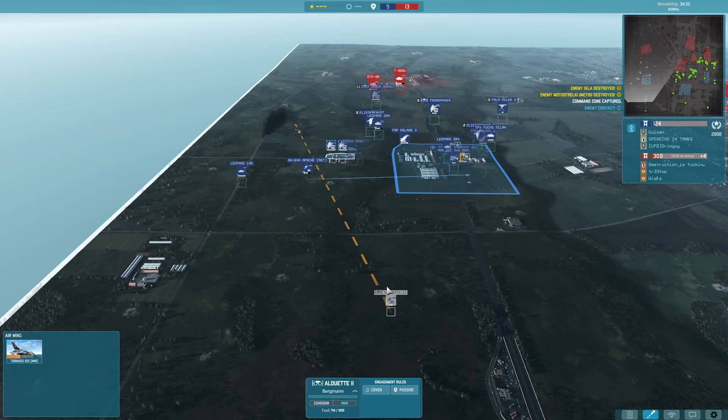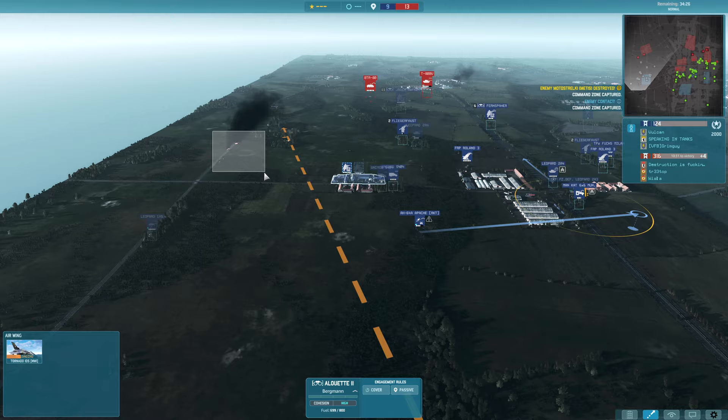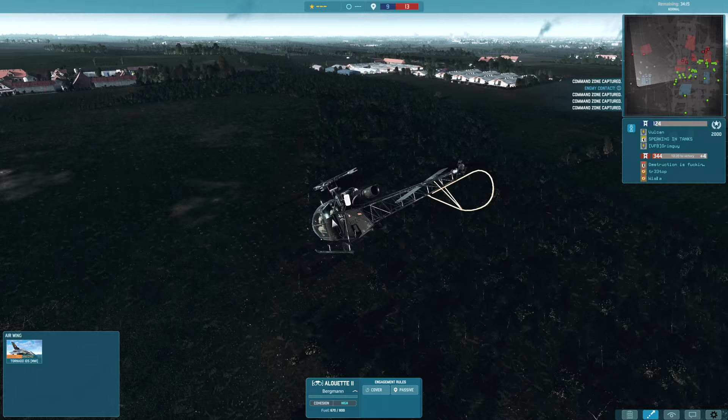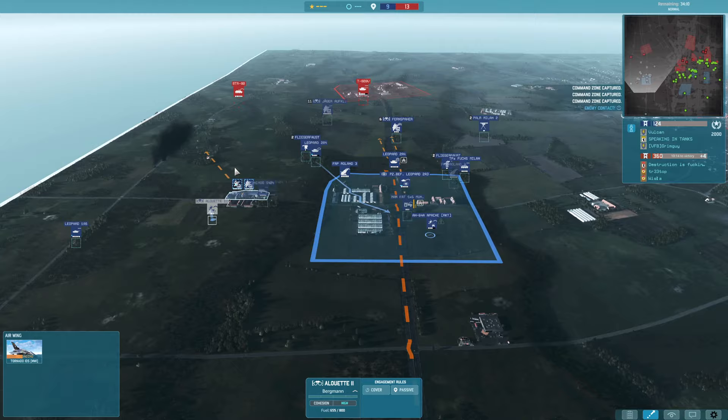Having now taken out both BMPs, the Metis, the helicopter, and the T-8M, Whistler is having a hard time. We're going to be doing some air recon so we can see any reinforcements coming up on the left-hand side, and we're also moving forwards.